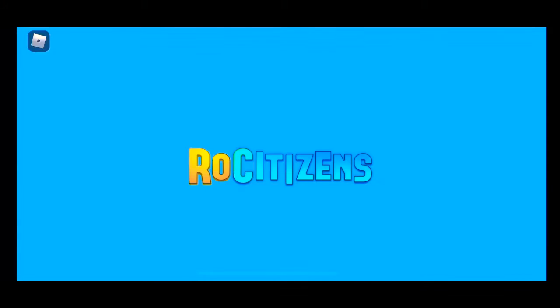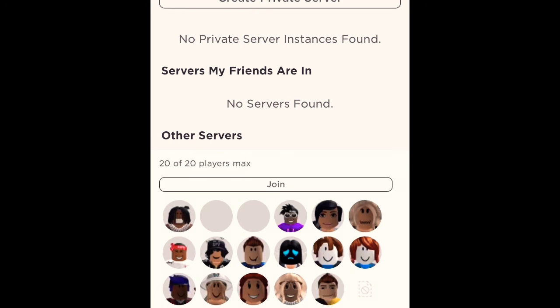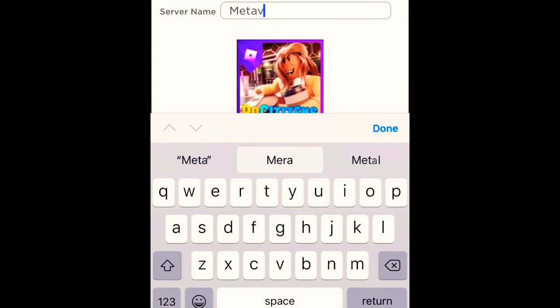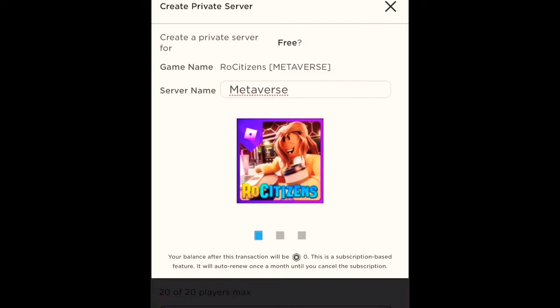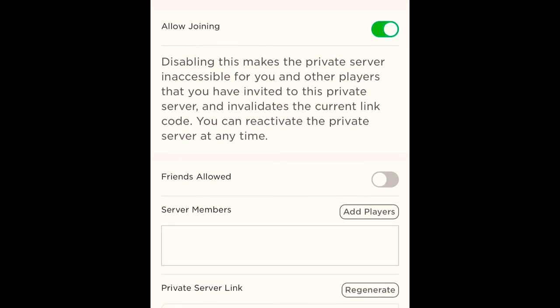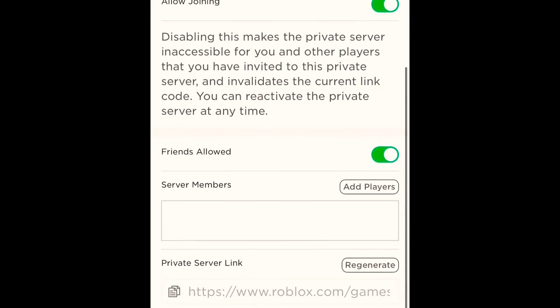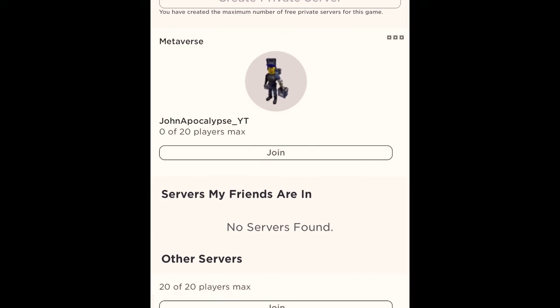I'm just going to quickly load in and leave the game. So here we are — I left the game so that I can make a private server. I'll keep a link to the private server in the description. What should I call it? 'Metaverse' — that works. I'll just get it; I guess it's a free private server. I'll quickly create a link. Should I do friends? I'll turn it on. I'll copy that link and have it in the description for you guys to also play.